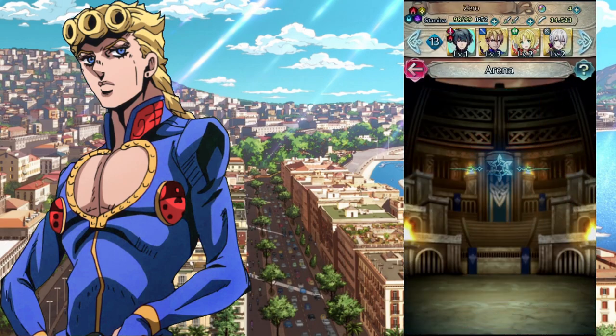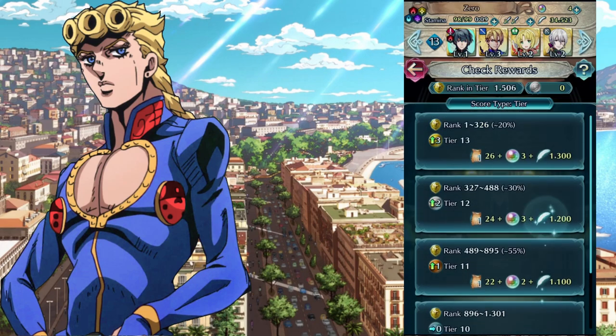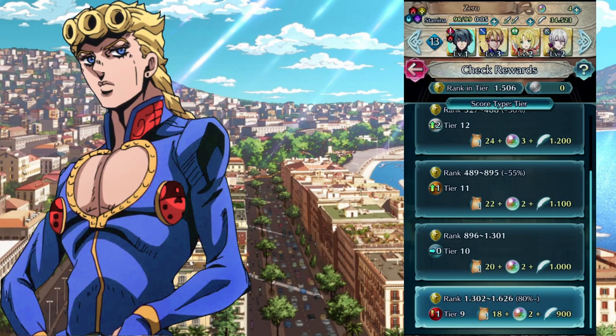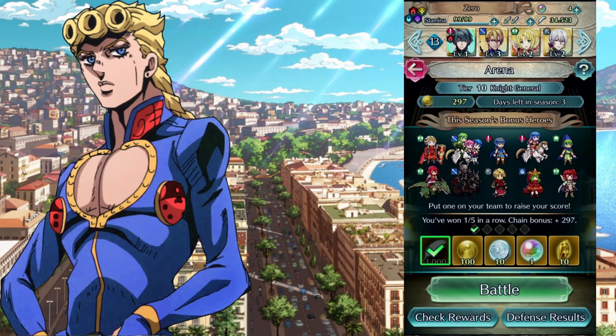Next is the Colosseum. Here we have the arena battles. You get rewards when winning in a row. If you lose the next one, you get reset and have to win again to get these coins. It also tells you how many days are left in the season, and shows the characters that give you bonus points so you can climb the ladder higher and easier. Your ranking determines what you get — feathers, orbs, and all that good stuff.